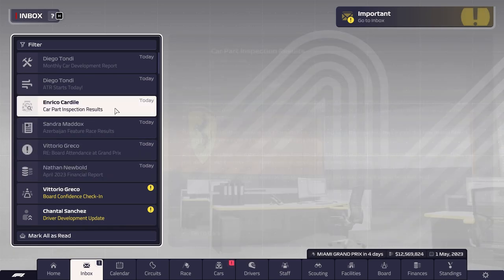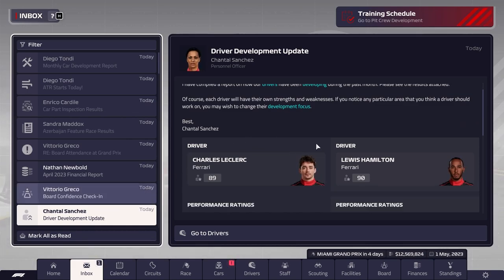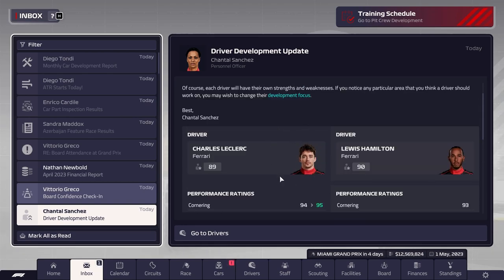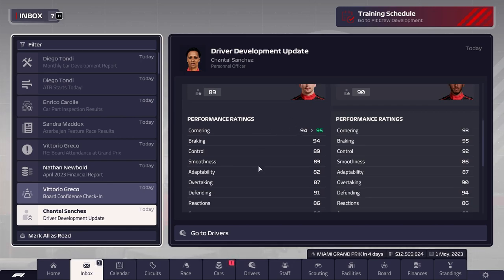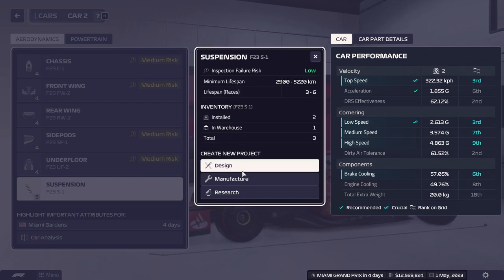Looking at the car inspection results: we need a new suspension for car number two, which is good because we just manufactured one last episode. Port confidence check-in shows high confidence — they performed well at the Azerbaijani Grand Prix. Driver development update: Leclerc up one and Giovannazzi up one as well. Leclerc is continuing to improve; this is the second race weekend in a row he's gotten a rating boost. He's still trailing Hamilton by a little bit but they're pretty equal.